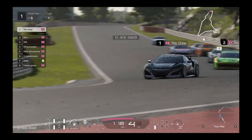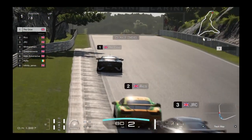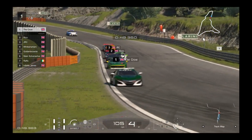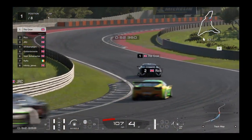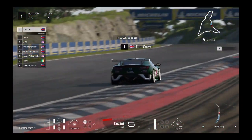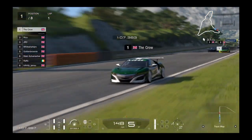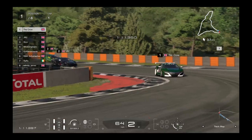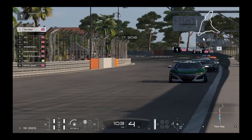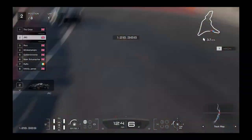Into the next right-hander followed by another right-hander — you've got to be careful on the braking here. Crow's leading as we go over the crest and downhill to a hairpin. Through the hairpin we go. On the exit you've got to be careful not to run too wide, and now down towards the chicane of death. They all look like they get through cleanly — just a little touch from there.